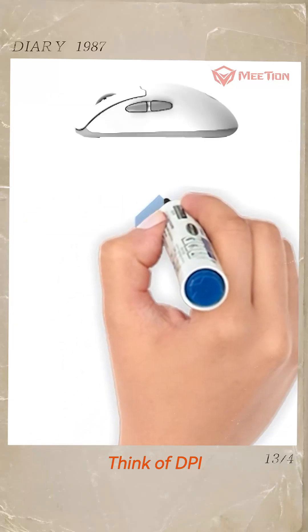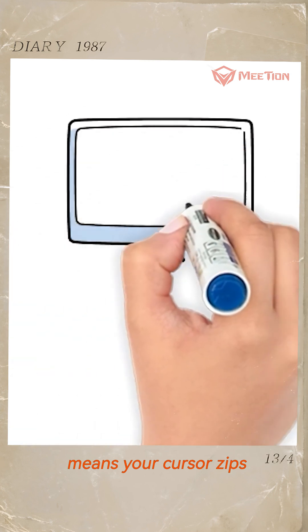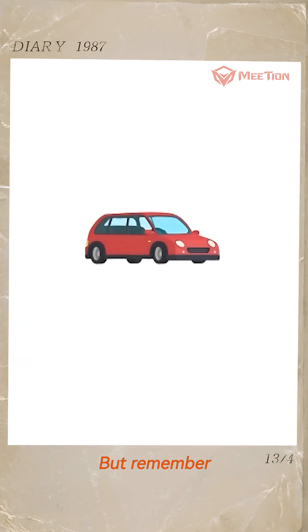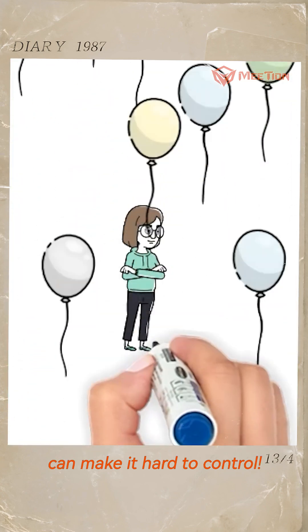What is DPI? Think of DPI as your mouse's speed dial. Higher DPI means your cursor zips across the screen faster. But remember, just like a sports car, too much speed can make it hard to control.